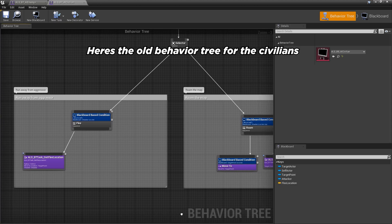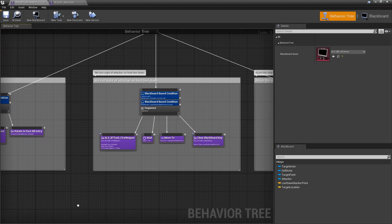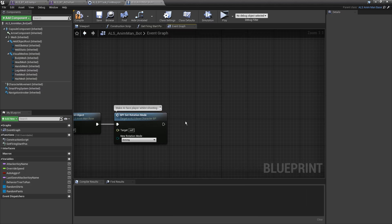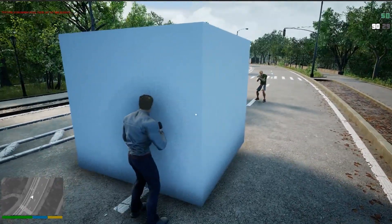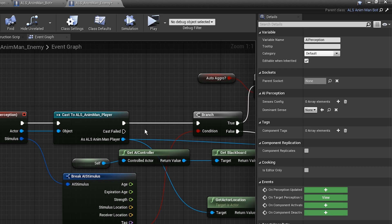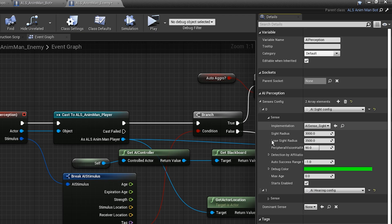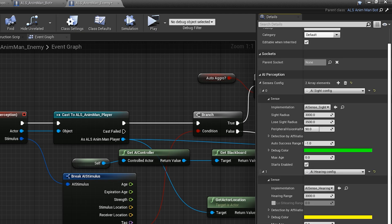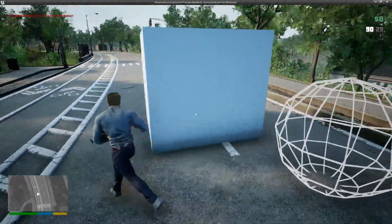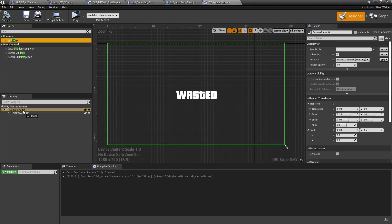For enemy AI I wrote a new behavior tree with the same wandering behavior but added combat logic on top. Instead of fleeing, if the AI has a weapon it begins firing and updates rotation to face you. However the AI had no concept of losing sight of you, so I added an AI Perception component configured with sight and hearing senses. When the AI loses track of you, it walks to your last known location, and if it still can't find you it goes back to patrolling. I also added the classic wasted screen and changed time dilation so the player falls in slow motion.